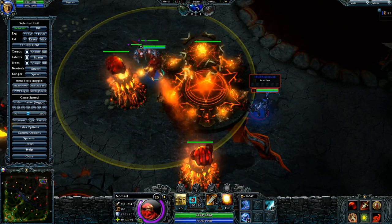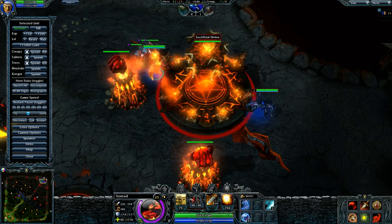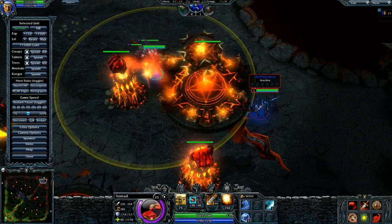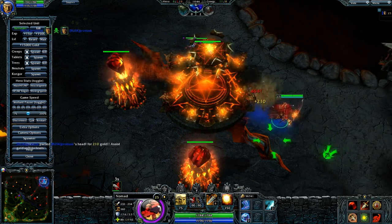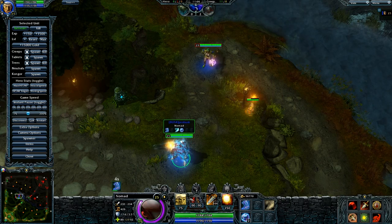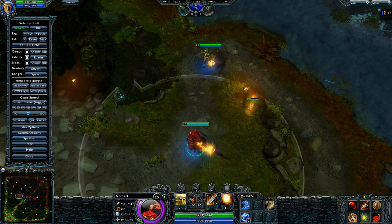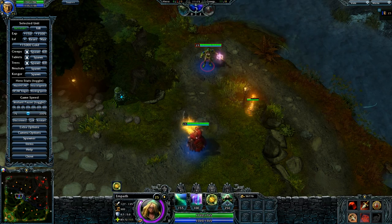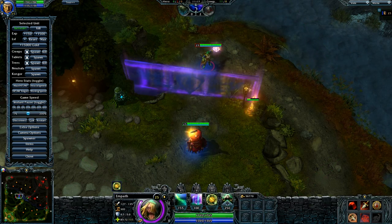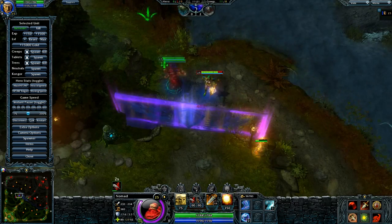His first ability actually allows you to move through buildings. I'm going to try here with the Sacrificial Shrine and let's see how it works. Boom! Right through the building. And there's Dead Arachna.